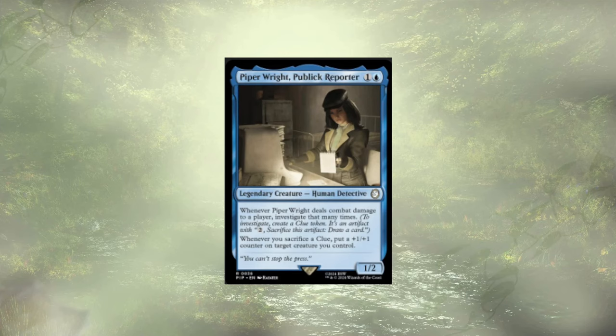Piper Wright, Public Reporter — whenever she deals damage to a player, we get to investigate that many times, and whenever we sacrifice clues, we put +1/+1 counters on a target creature we control. She's obviously meant to beef herself up with those +1/+1 counters, and stacking clues gives card draw and makes her even beefier. But she didn't quite make the cut on this initial run.